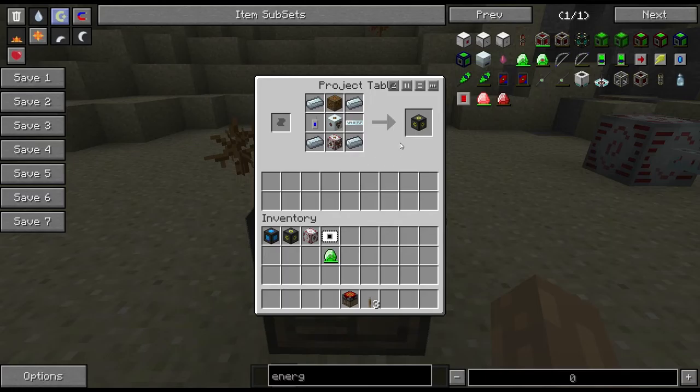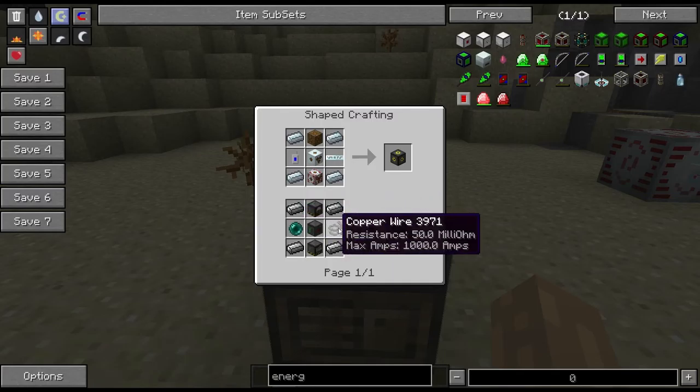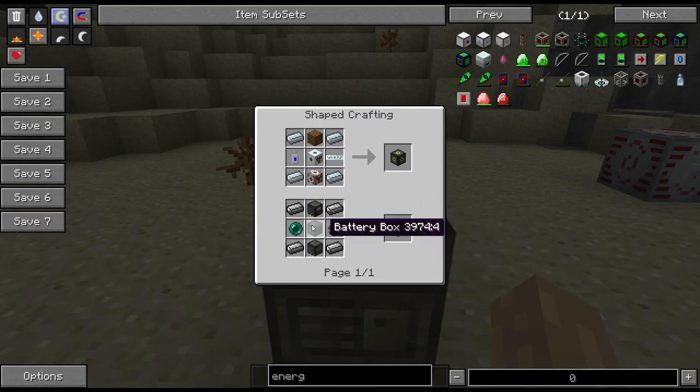There are actually two recipes: one for IC2 and one for Universal Electricity. The IC2 recipe uses a low voltage transformer, medium and high voltage transformer, a frequency transmitter, some cable, and some refined iron. The Universal Electricity recipe requires a coal generator, an electric furnace, and a battery box along with an ender pearl, copper wire, and steel — so perhaps a little more involved.